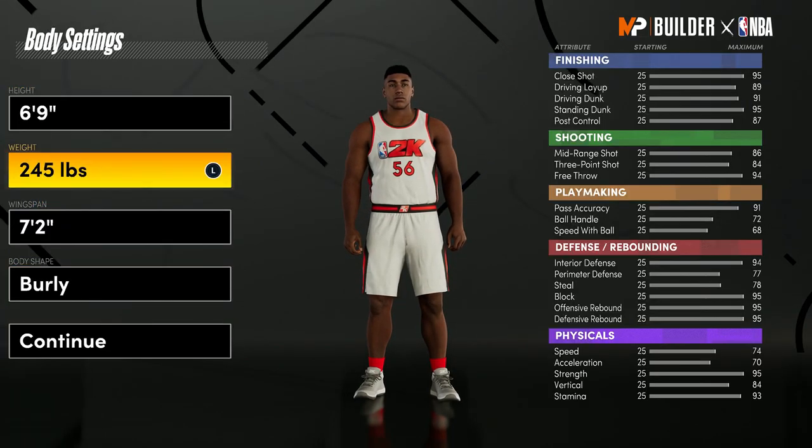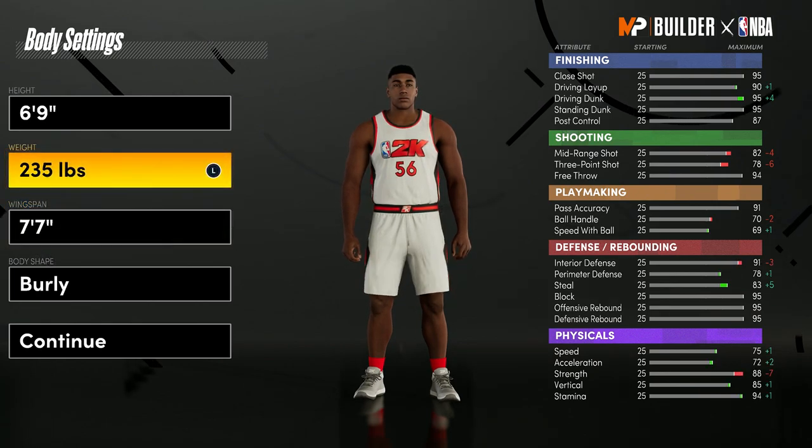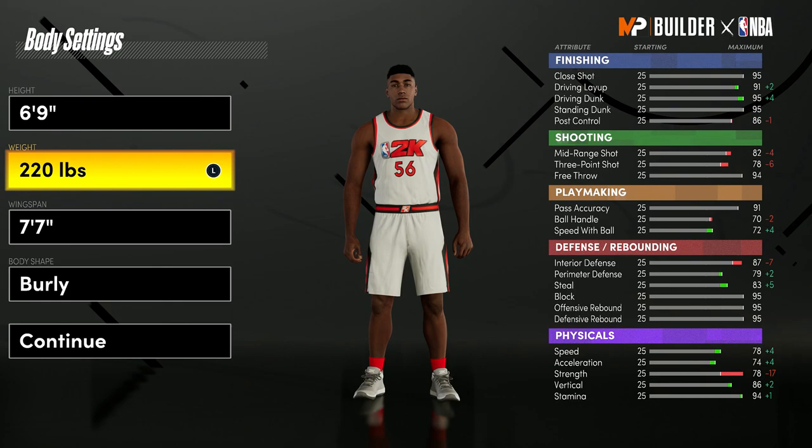For the height, you want to keep it the same. For the wingspan, you actually want to max it out at 7'7". For the weight, you want to put it down to 220 — this is because you'll get a little bit more speed, and your strength and interior defense will still be high.